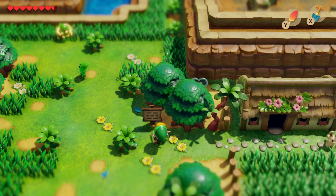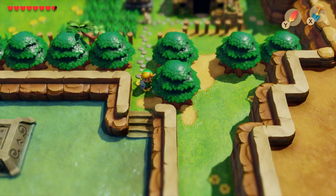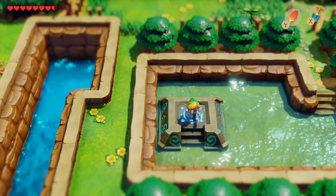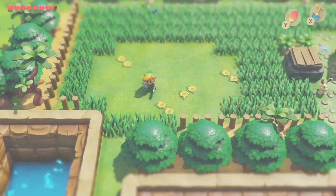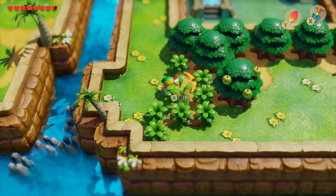You can always pause and head back to make sure you're going in the right direction. First, head on down here because this will open up a little warp gate that will come in handy later. That's the Animal Village warp gate open. Then head back up and over to the left, down this channel on the other side of the warp gate, and get yourself through all these plants.